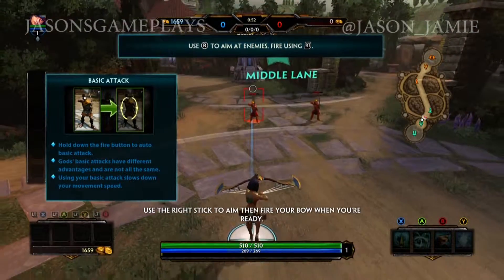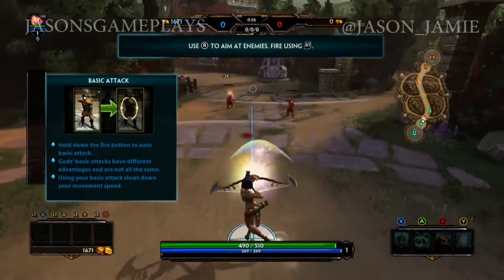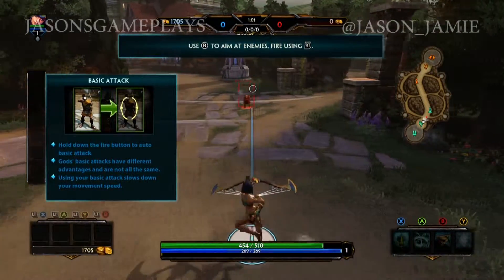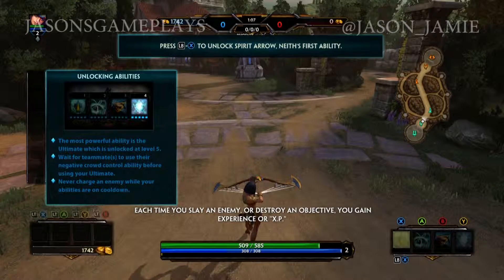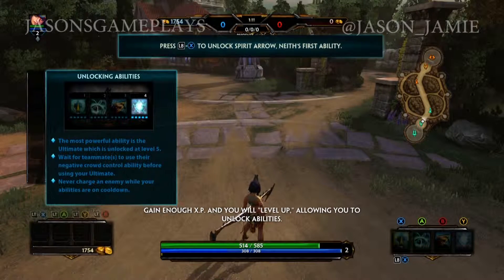Use the right stick to aim, then fire your bow when you're ready. Impressive! Each time you slay an enemy or destroy an objective, you gain experience or XP. Gain enough XP and you will level up, allowing you to unlock abilities.